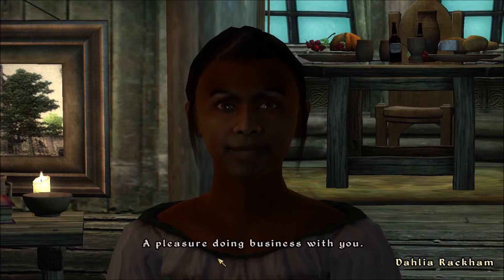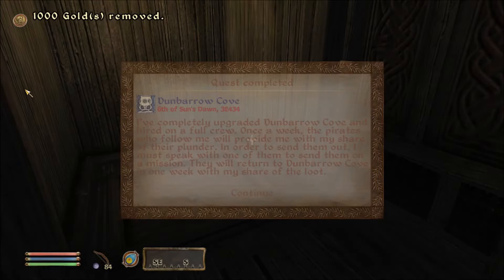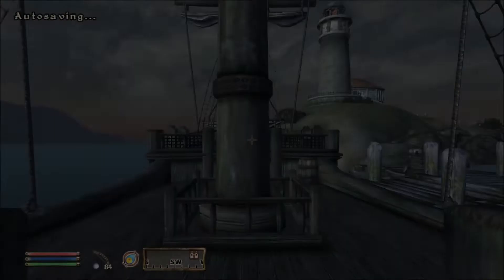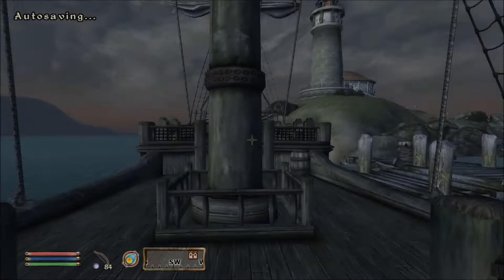I've completely upgraded Dunborough Cove and hired on a few crew. Once a week the pirates who follow me will provide me with my share of their plunder. In order to send them out I must speak with one of them to send them on a mission - they will return to Dunborough Cove in one week with my share of the loot. Sounds very good - let's head right back over to our new home and check out all the fancy upgrades we just bought.